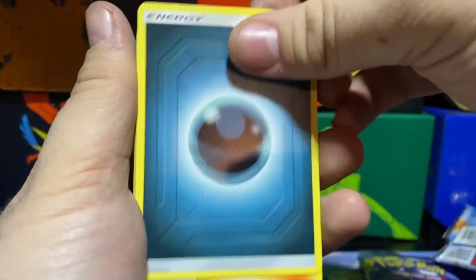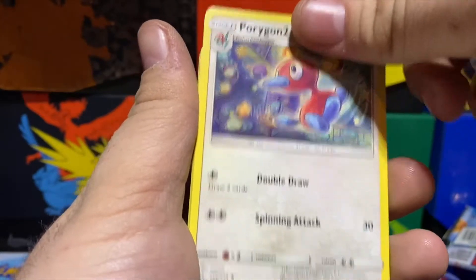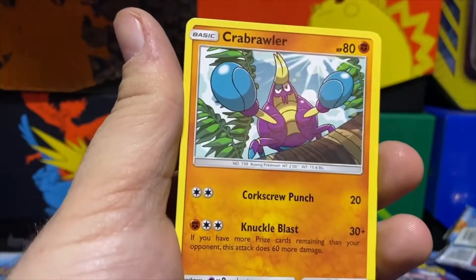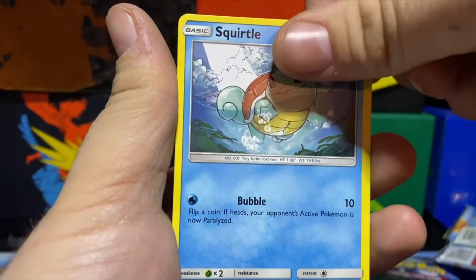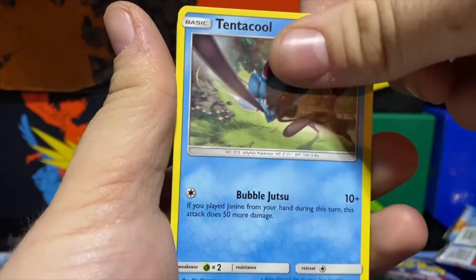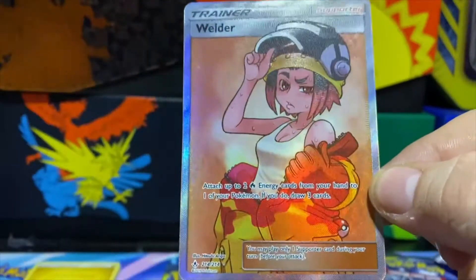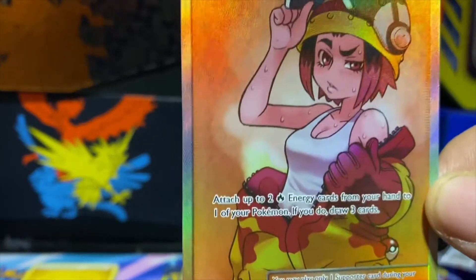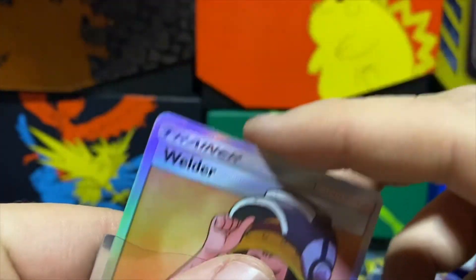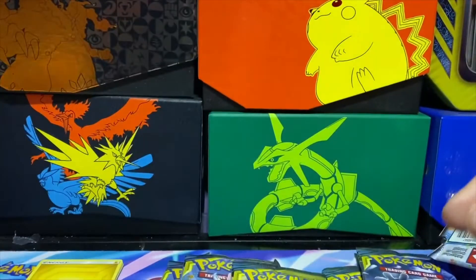Darkness Energy, Lieutenant Surge's Strategy, Samson Oak, Porygon2, Froakie, Crab Brawler, Oddish, Squirtle, Tentacool — reverse is a Rattata and we got a Welder Full Art! The hits just keep coming. I love these full art trainers, they are really nice.